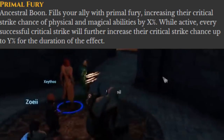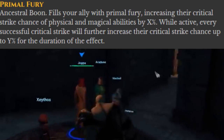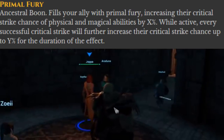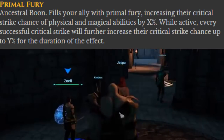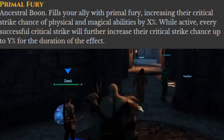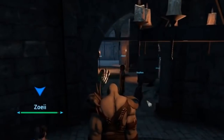Primal Fury — a boon of the Ancestral type. It fills an ally with Primal Fury, increasing their critical strike chance of physical and magical abilities by a percentage, and every successful crit will further increase their crit strike chance up to a percentage for the duration of the effect.